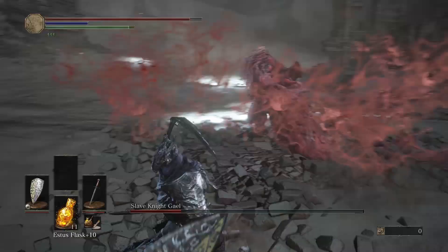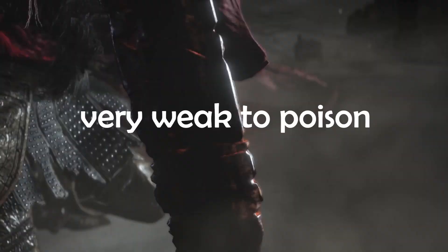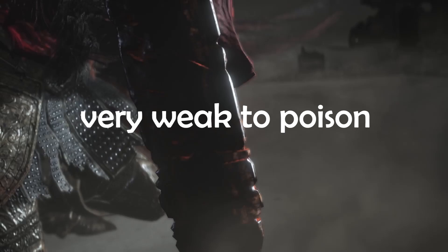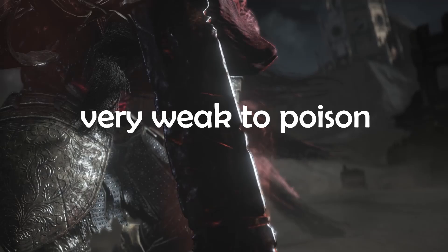If you feel like the lightning is coming too close, reposition yourself by running away for a bit and then try engaging him again. One last tip: Gael is incredibly weak to poison. If you want to be boring you could just spam him with poison mist, but if you want to make it more interesting you can apply a poison resin to your weapon to deal some extra damage while still fighting him properly.